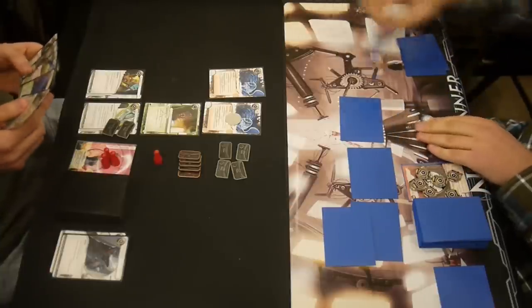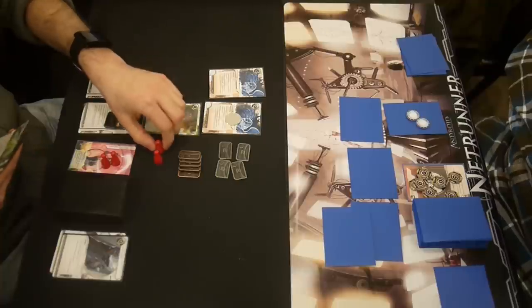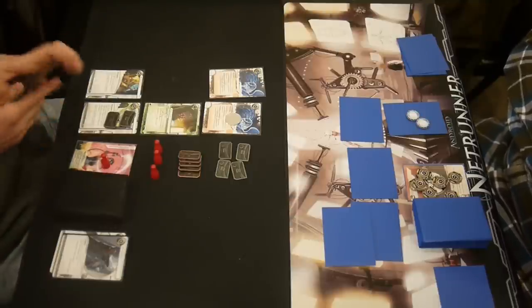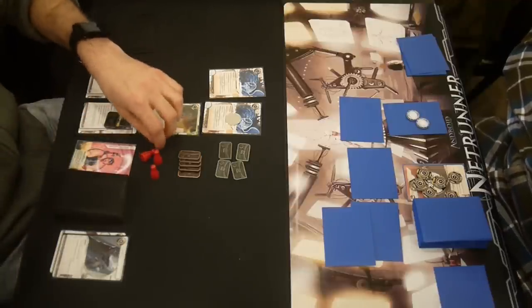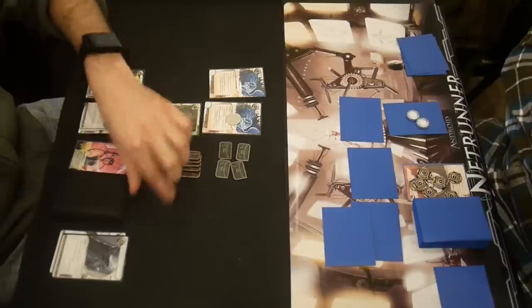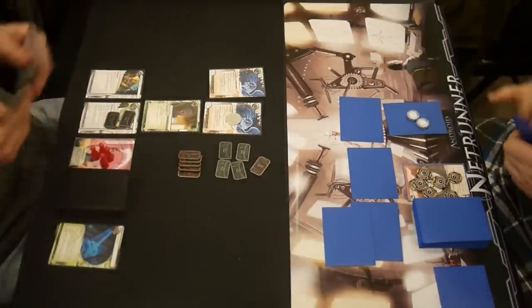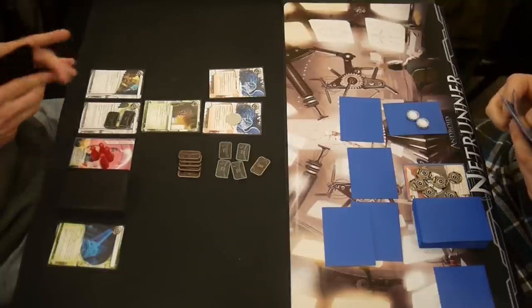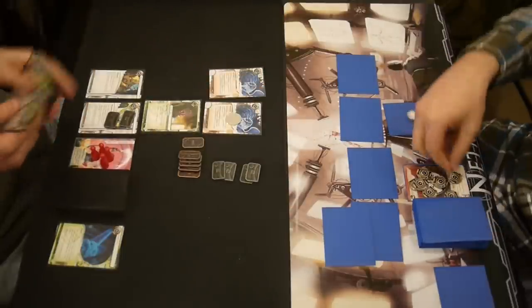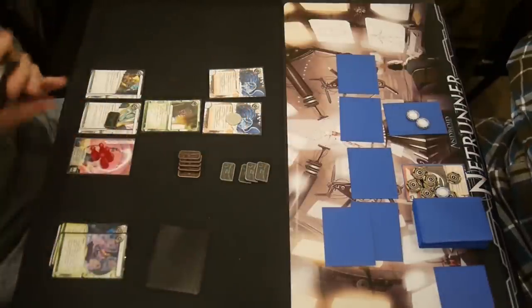I'm going to infiltrate that. I drew a Fetal AI, so if he wants to score it, be my guest — I will gladly take one damage instead of three. I'm drawing lots and lots of cards. I now have Test Run and Scavenge, so I'm going to bring out a Fem probably with that as soon as I get a chance for free. I've got tons of money here because he hasn't been pressuring me at all. He hasn't scored anything. That indexing got thrown out because I have same old thing, so I can safely put indexing in the trash.